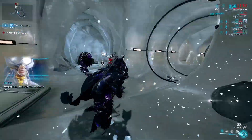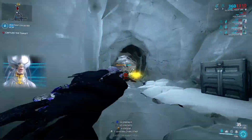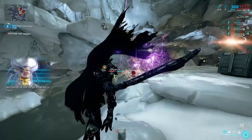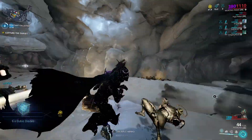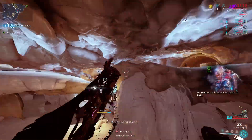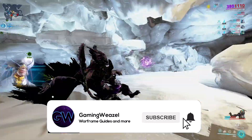Let's talk about Nidus Prime and of course the Sheev and the Magnus Prime — what you need to do and how to easily get them on day one. You can buy it with platinum or with real money through Nidus Prime Access, which you'll be able to purchase directly.